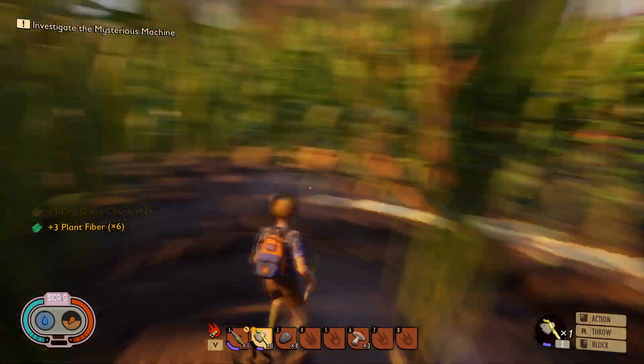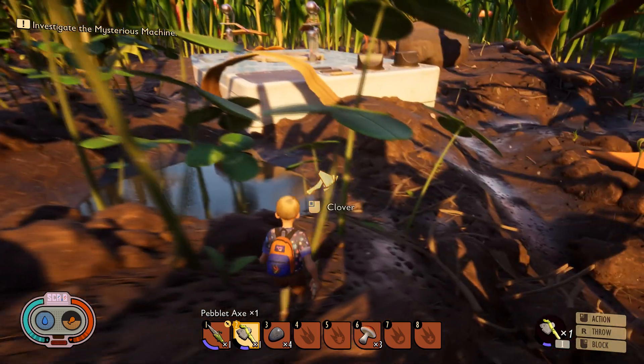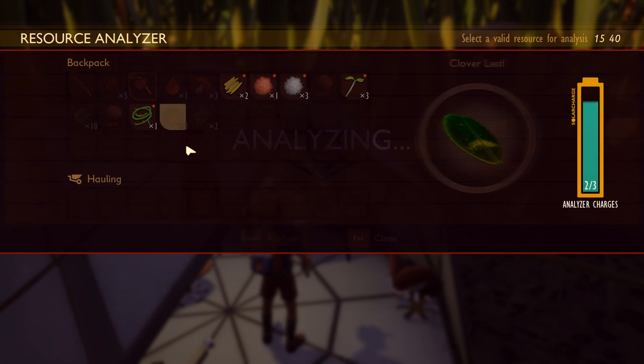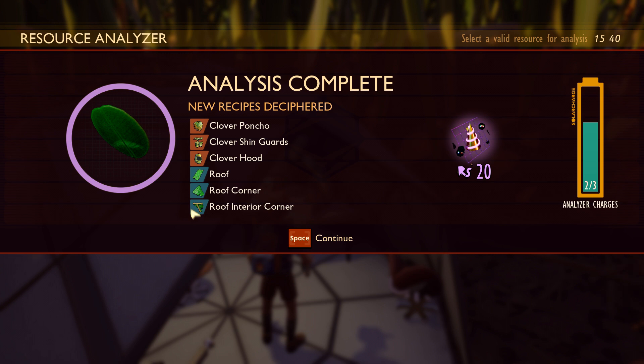At this point, enough time has passed that your research center has probably reset with the three charges you're going to need. Here's the list of things you want to research next. First on the list is analyzing a clover. A clover will give you a clover poncho, clover shin guards, a clover hood, roof, roof corner, and roof interior corners. We're really doing this focusing on the armor, not so much the building materials, but they are a bonus if you want to build a roof tonight.